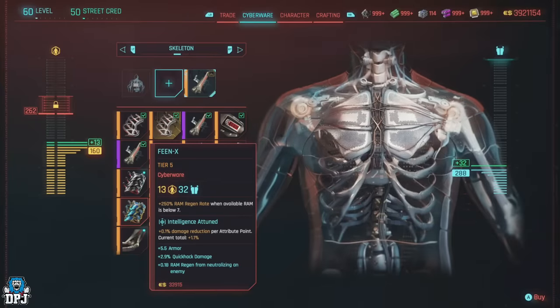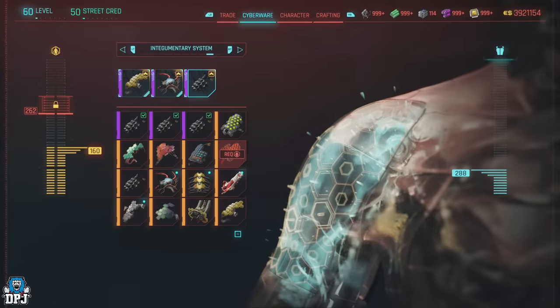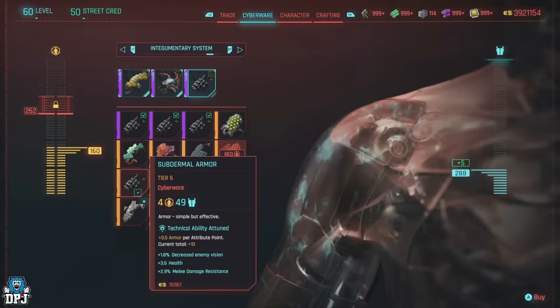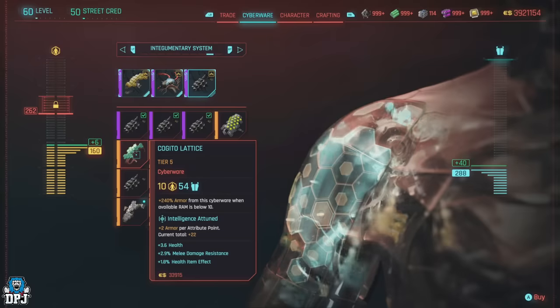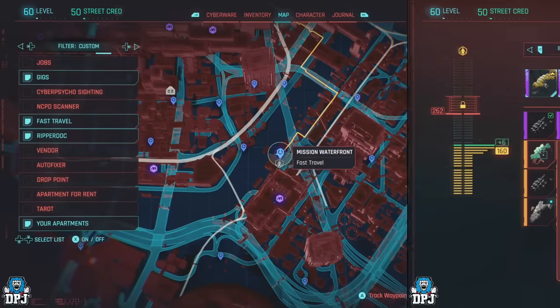Moving on to new cyberware: with 2.1, CDPR added two new cyberware for you to buy at random ripperdocs across Dogtown and Night City. These cyberware are the Fiend X and the Kegito Lattice.